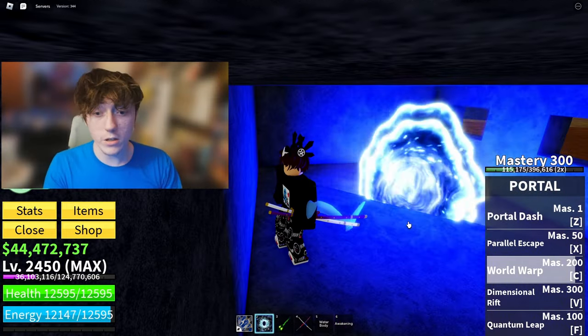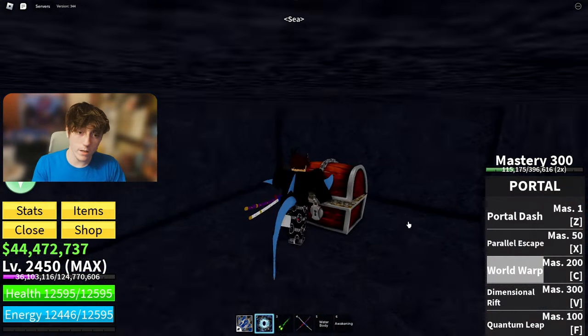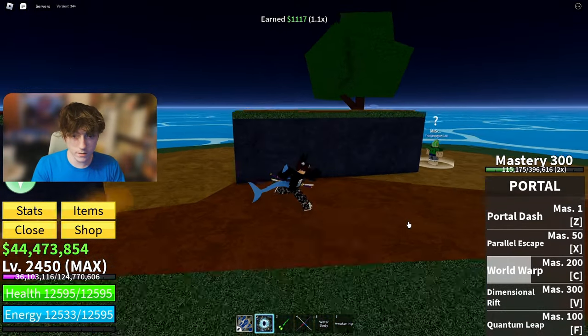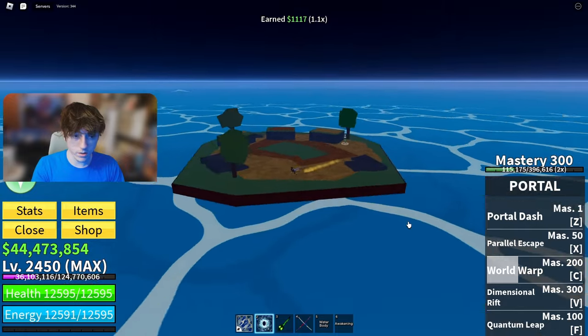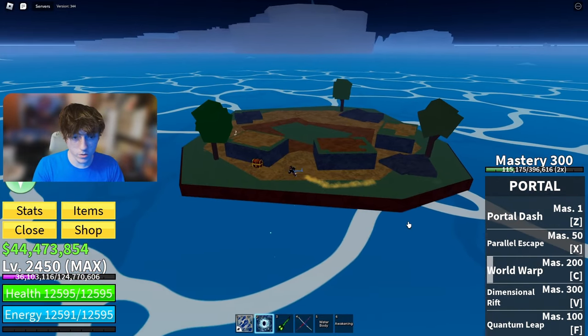The final spot you want to go to is Remote, or Usopp Island as you want to call it. There are some chests in the little houses and on the outskirts of the map as well. Oh, there's one right there.